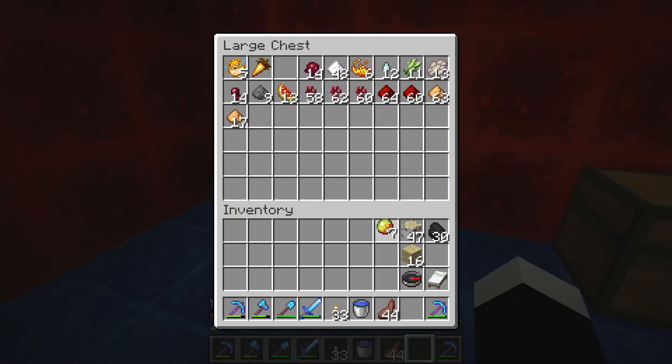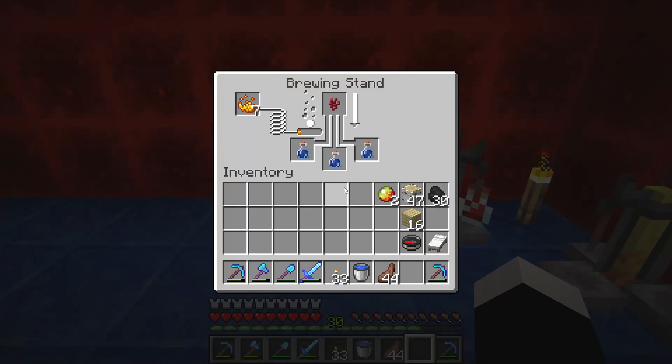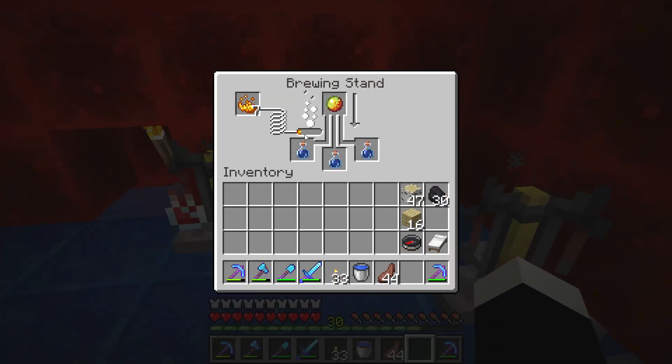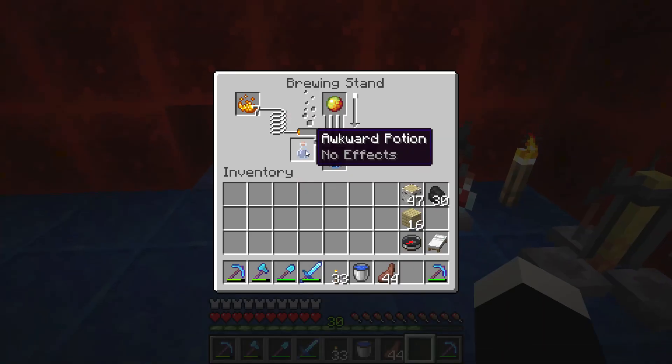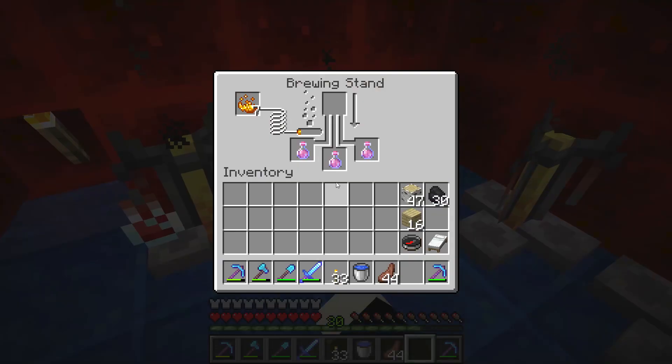Then you will need some magma cream. Magma cream can be gotten from slimes in the nether. And once the nether wart has gone into the water bottle, it will become an awkward bottle. Then you put magma cream into the awkward potions and wait for it to finish.